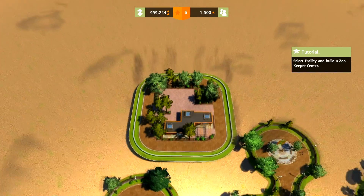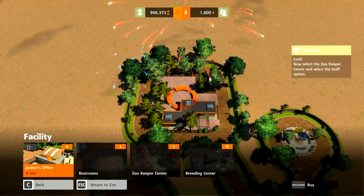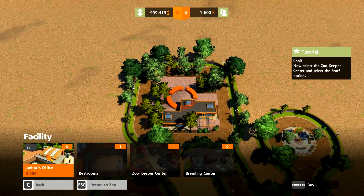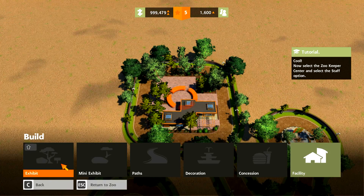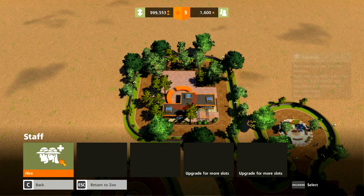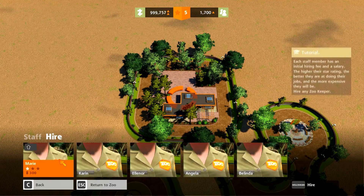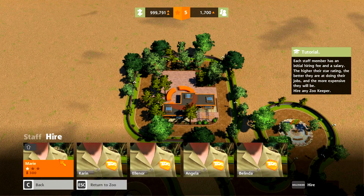We'll put it right there and connect it. Now select the Zookeeper Center and select the Staff option. Go to Edit Facility and Staff. From here you can hire zookeepers. Right now you only have three spots for zookeepers, but upgrading the center will let you have more. Select Hire. Each staff member has an initial hiring fee and a salary. The higher their star rating, the better they are at their jobs and the more expensive they will be.